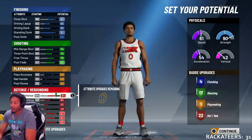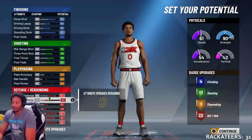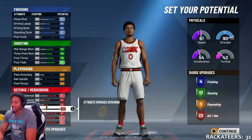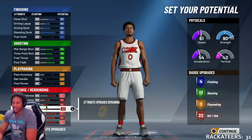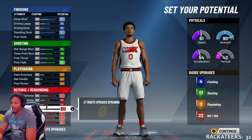Interior defense started out at 84. This just puts everything where I'm showing you. Maxed out perimeter defense. Why did I max out perimeter defense? This was a gamble and I'm gonna tell you why in a second. Lateral quickness — I put it at 50, because I was like, it'll be like 55. Still, we left it at 49.